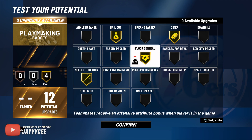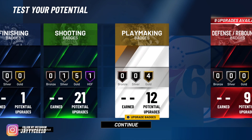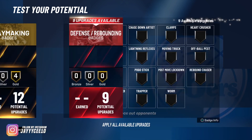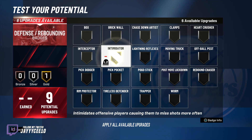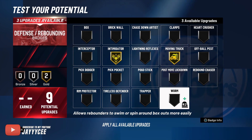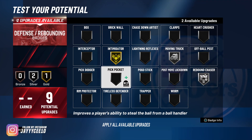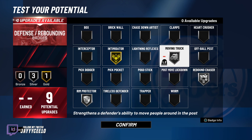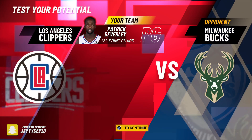With this build you're gonna be dribbling and making plays for teammates, getting them open. When they pass back out to you, all you have to do is cash in. For defense, Intimidator is really good. Moving Truck gives you the ability to move people around in the post. You can put Rebound Chaser or Rim Protector depending on how you're playing.